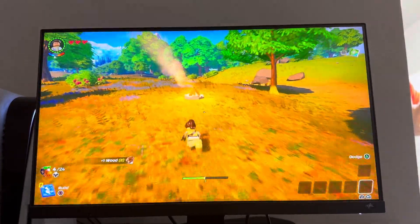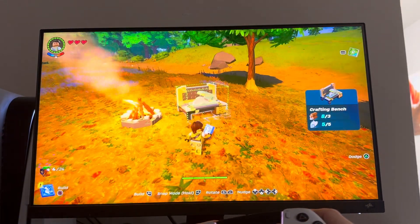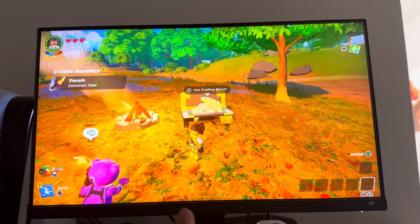You can click wood right there, do circle, and then select crafting bench. Now you can use it to build other stuff. Hope you guys enjoy this tutorial — I'm out, peace.